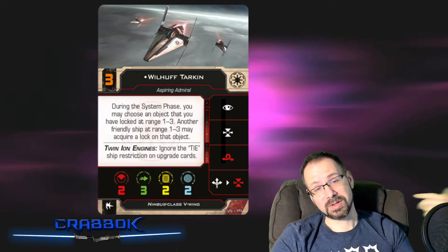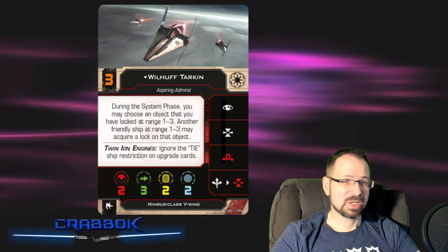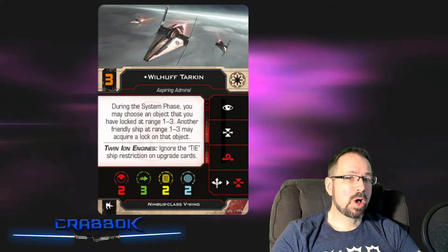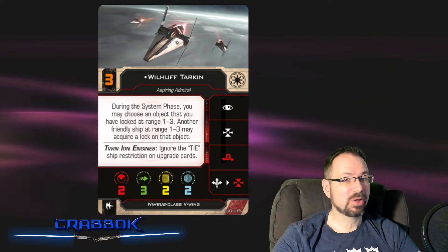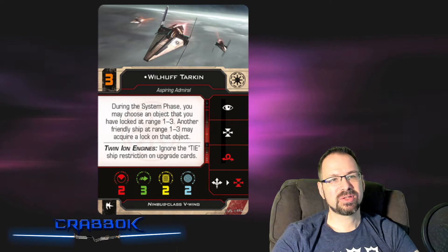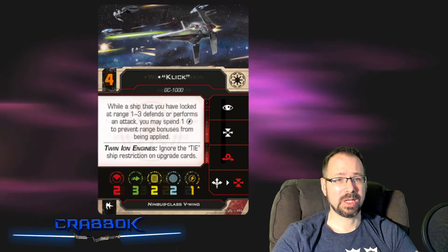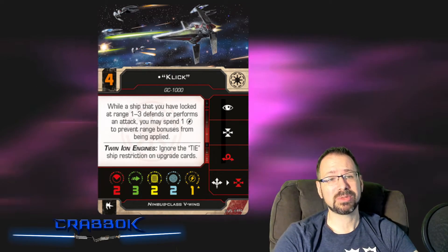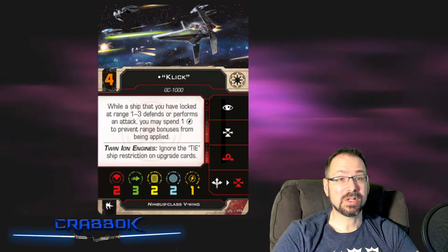Tarkin also gives you the ability to target lock and focus, which is always nice. While target locks are going to help you get the best out of your attack, you still only roll two attack dice. So trying to set up that range 1 shot with the target lock is going to be a really nice thing — and they should be able to do that. That's kind of what they want to do here.